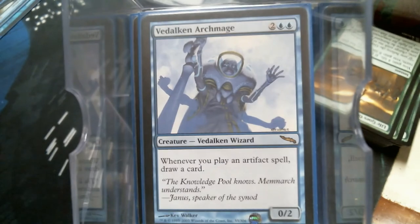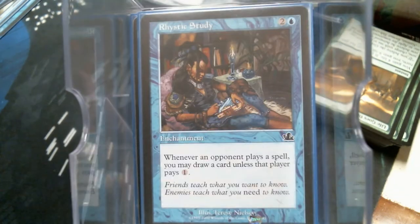The Archmage is going to help us draw a ton of cards. Speaking of drawing cards — Rhystic Study is probably one of the better four-mana investments you can make in the game. Mystic Remora is good too, but it does suck up some mana over the course of turns if you keep it around. Rhystic Study is just there until somebody destroys it.